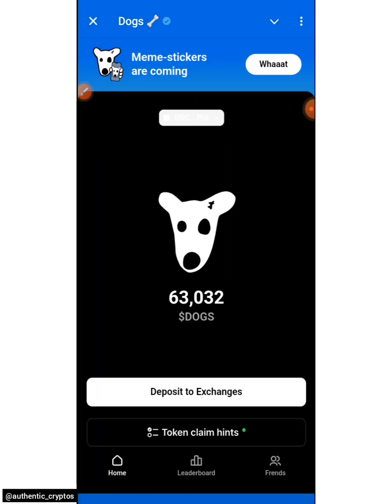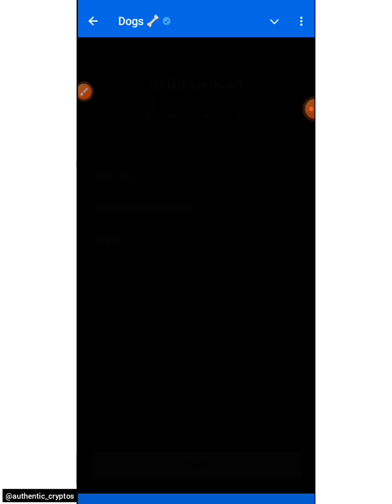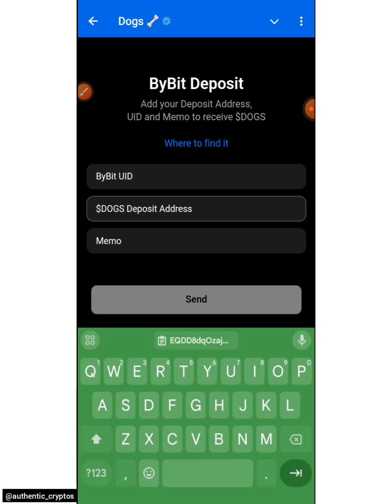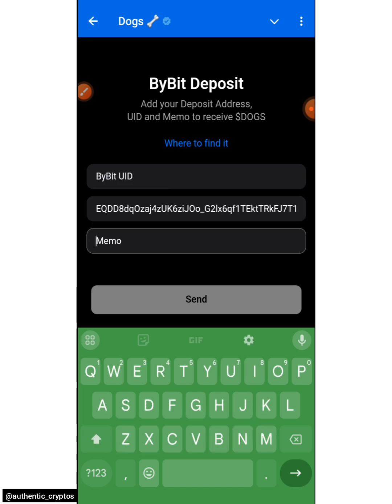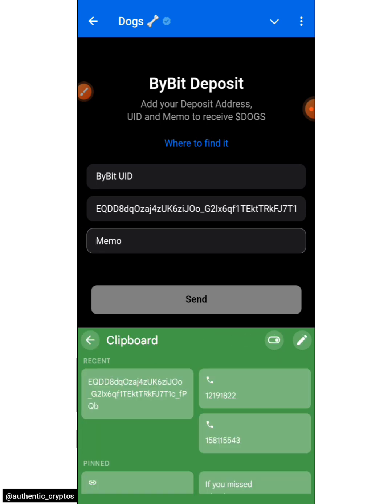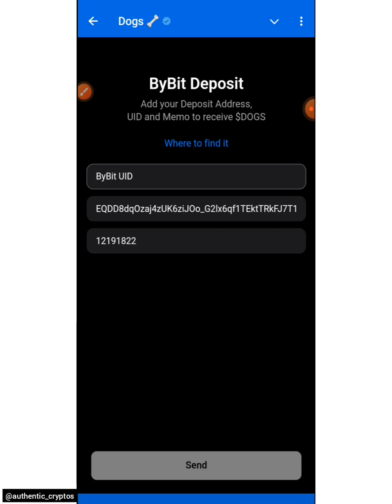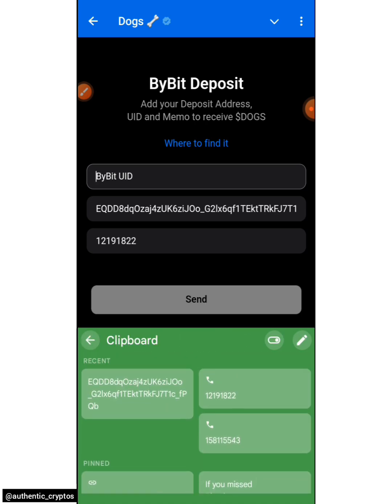After it loads up, continue and start afresh with the whole process. Click on Deposit to Exchanges, choose Exchanges, scroll down to Bybit, click Send, then click 'Yes, I got it.' I'll start with the wallet address since that was the last thing I copied — paste the wallet address first. Then secondly, paste the memo. Remember what you copied and how you copied it. Then input the Bybit user ID, which was the first thing I copied.